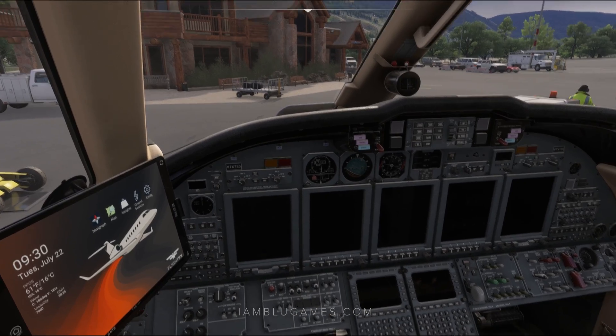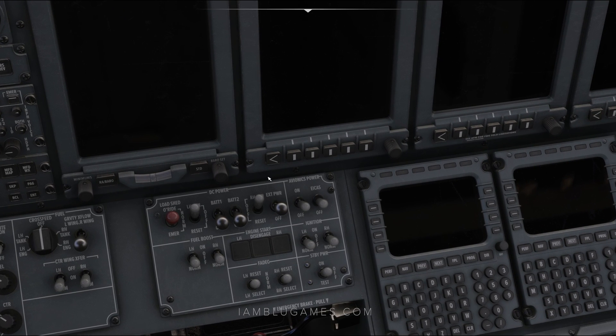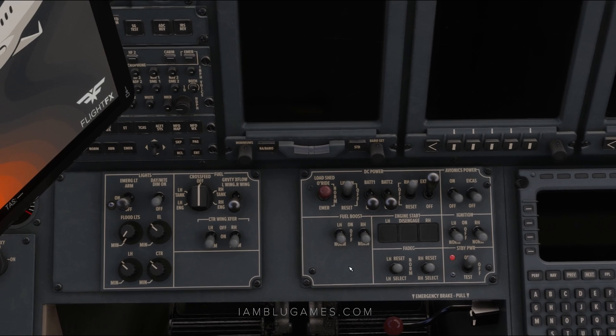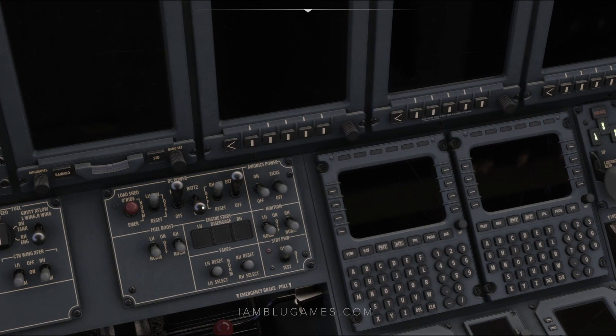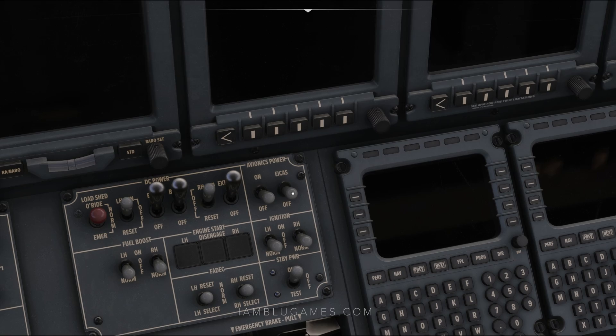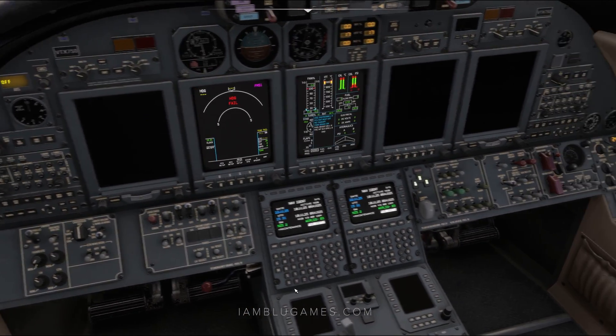We do have external power, but the startup I'm going to show you will work whether you have external power or not. We'll click external power on, then hit standby power to on. Over here, we'll do emergency lights to arms — you'll see that red light come on — then battery one and battery two. Next to the right of the battery, we have the ICAST. We'll click on that, and our screens will start to come to life.